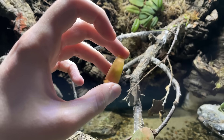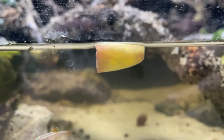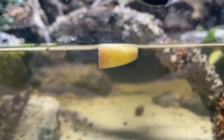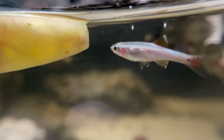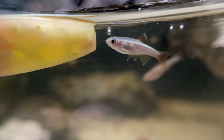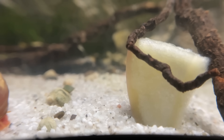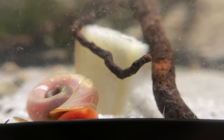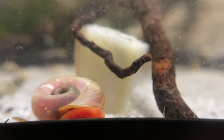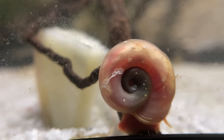It was time to give the creatures inside a little treat — a slice of apple. This slice of apple instantly had the fish coming over and taking a bite out of it, and even a snail slowly started to make its way over. I then put the apple under a branch to stop it from floating. This piqued the curiosity of one of the snails, but I guess he just wasn't interested and went along with his day.